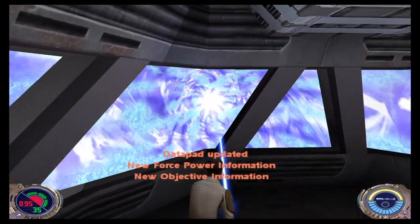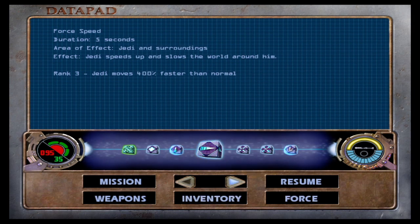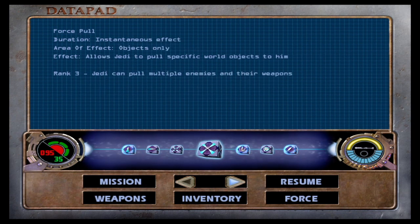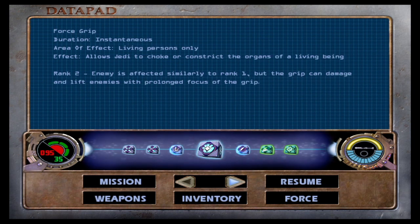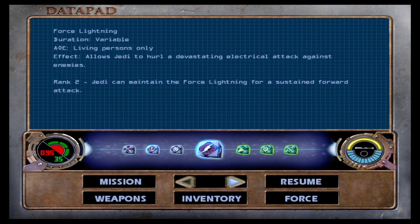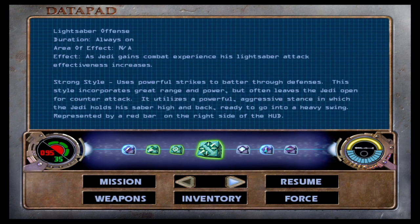Okay, we're in hyperspace headed somewhere. Let's check the datapad here. Force powers: Force Jump rank 3 — I think that's been rank 3 for some time. Force Pull rank 3, had that for a while. Mind Trick rank 3 — Jedi can distract or befriend enemies for 15 seconds. Mind tricks don't work on some more powerful enemies like Dark Jedi or Reborn. The befriend part might be new; maybe they'll fight with us this time.